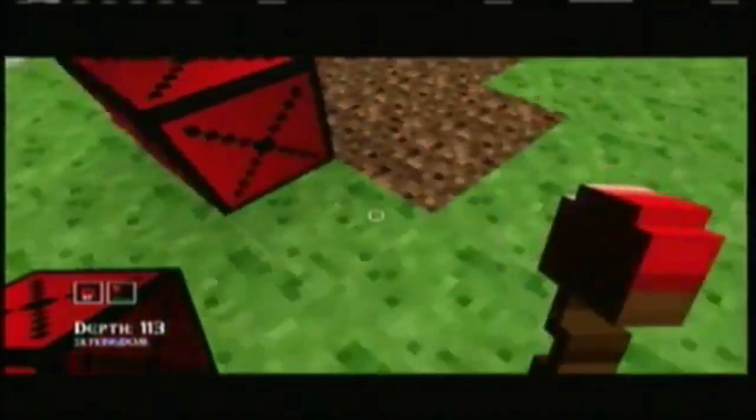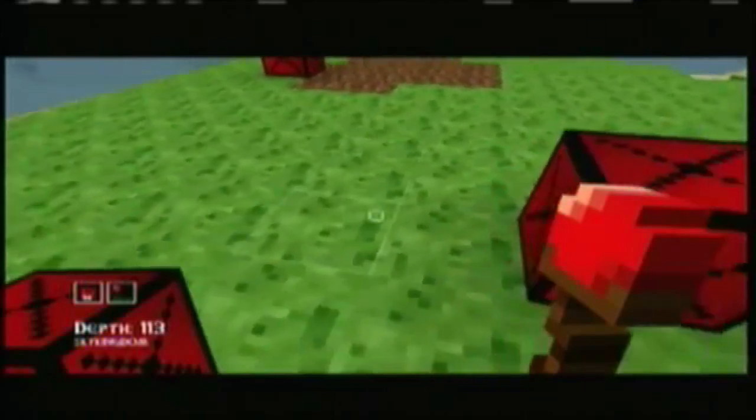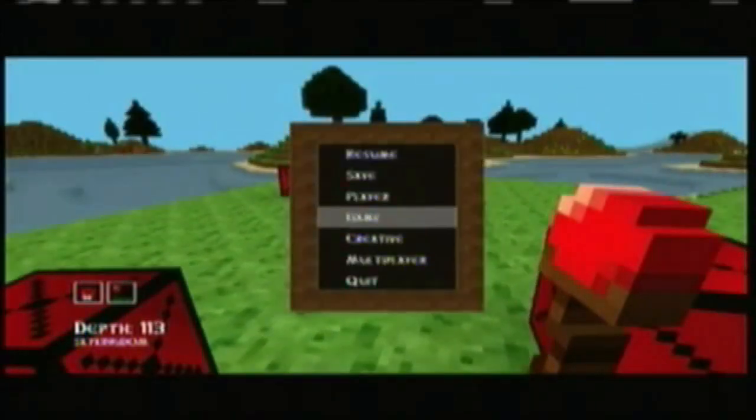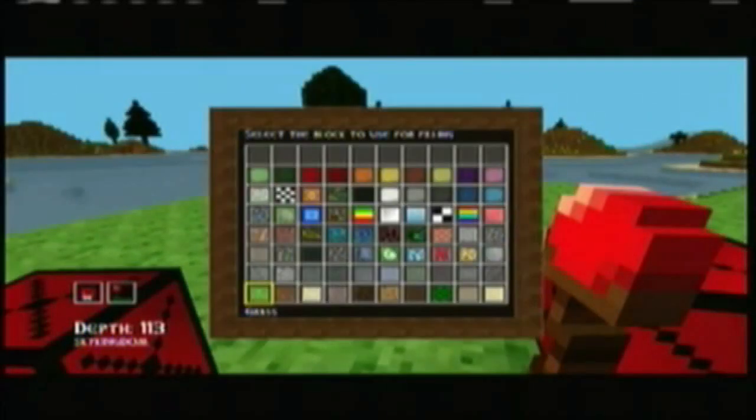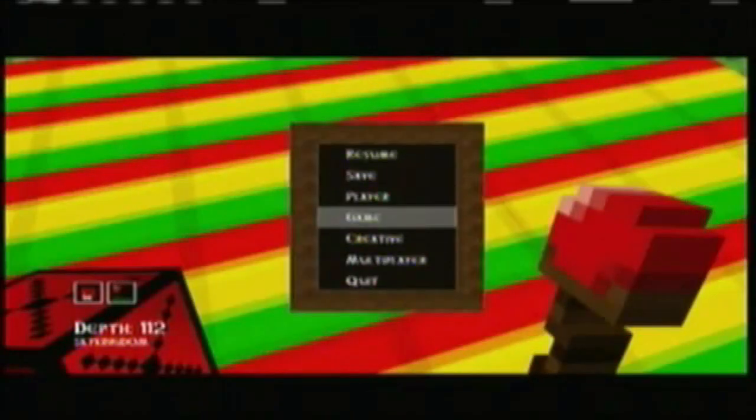You place one down there, and you place one right here, and then you go to pause, creative mode, fill, and you have to choose the restub block for the Jamaican character. Whenever you do that, it should pop up and you receive the Jamaican character.